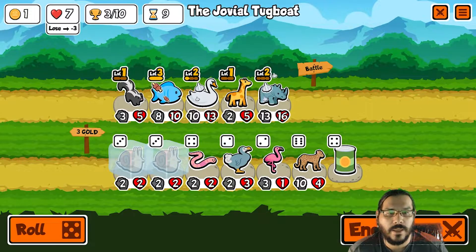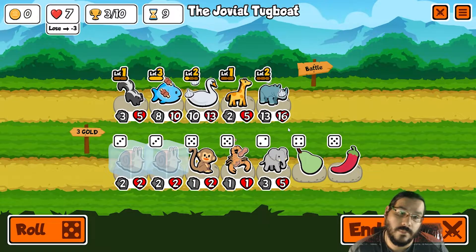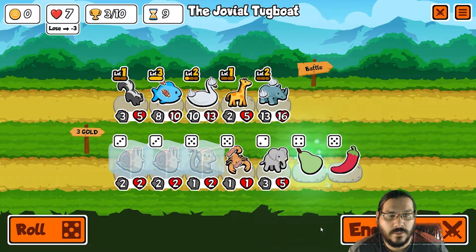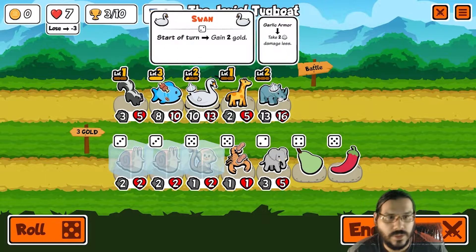Let's go ahead and end turn. Reroll. Monkey — that's pretty much everything I want. I'd rather have chocolate, I think. What are we looking for here? Canned food, pear, chili, chocolate, sushi.